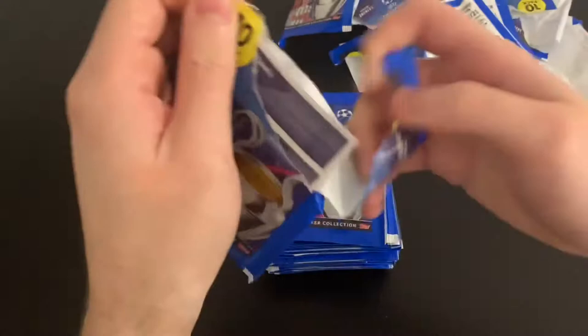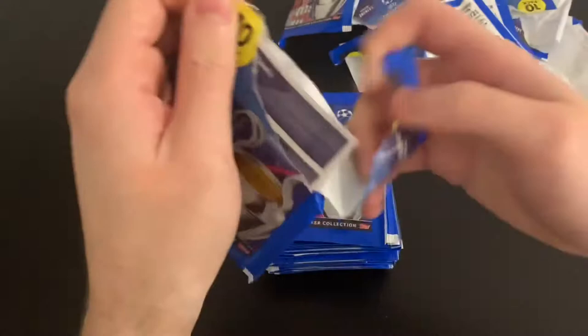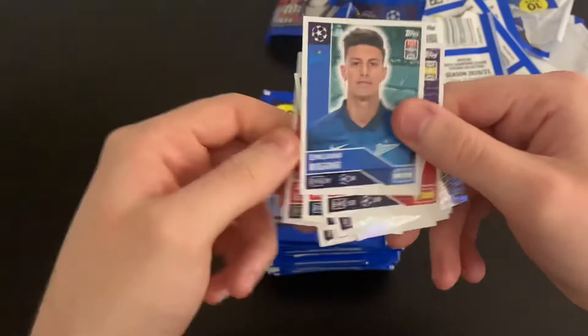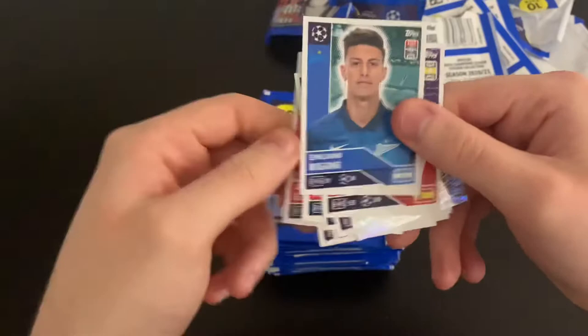Next one. We've got Ronaldo one to watch and the Shakhtar badge. We've got Diallo, Ritz, Januzovic, Anderson, Dybala, Gelin, Rigoni and Niguez — pretty decent.